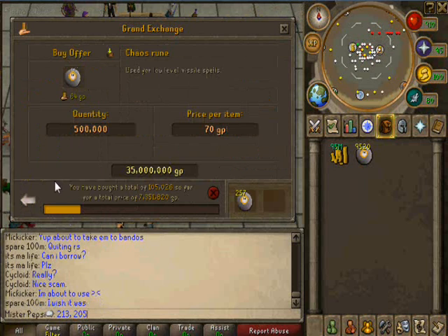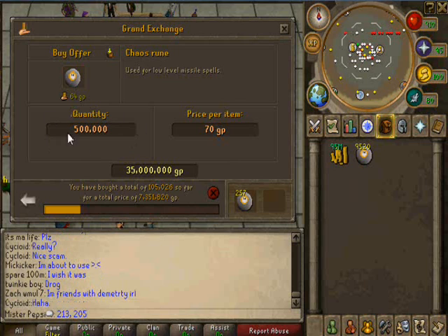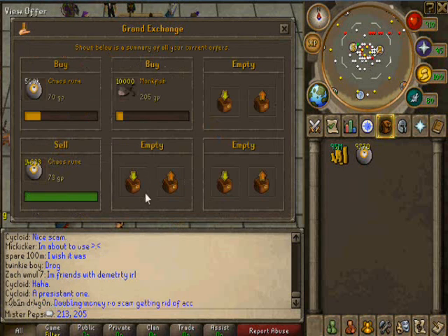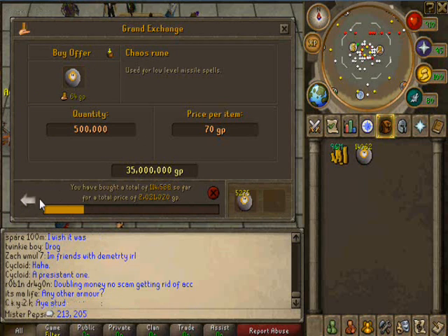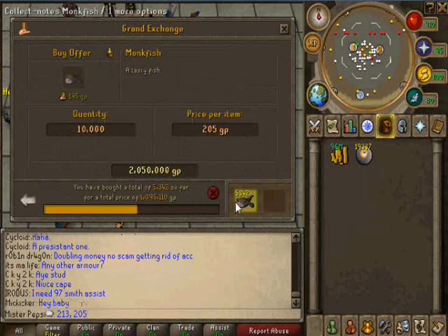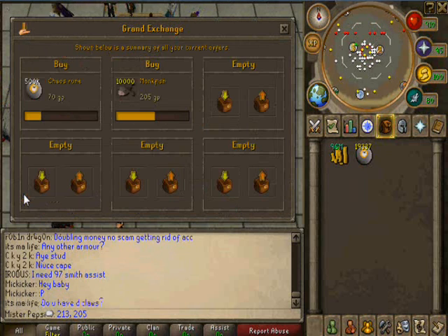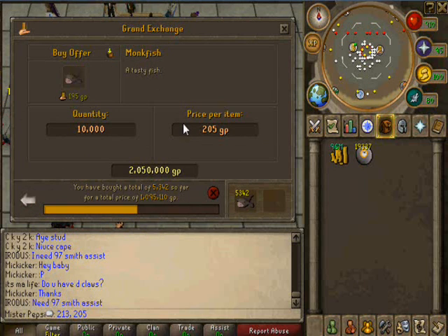A good way to get enough money from a flip is to buy in bulk. That's why I am buying 500,000 of the Chaos Runes. This way I can sell them and I don't need to keep putting in offers for 25,000 at a time. More and more of these are buying, and so are our monkfish. And as you can see, we're not getting any GP back, and that's a good sign that the item is not dropping on you.